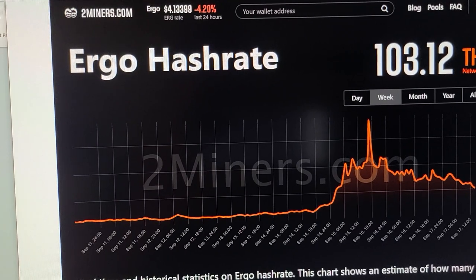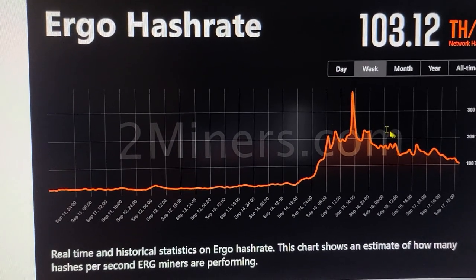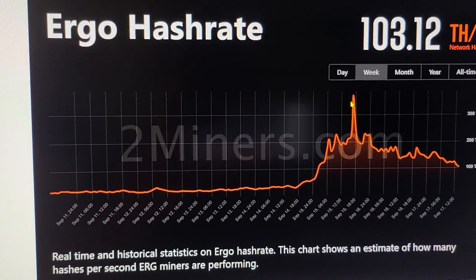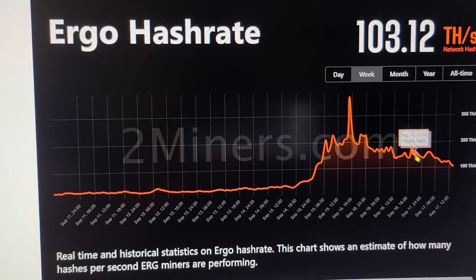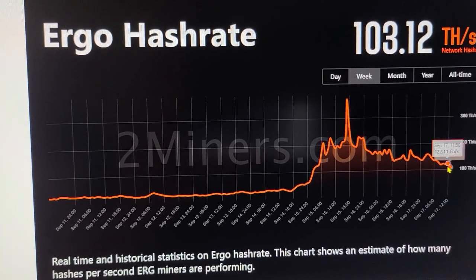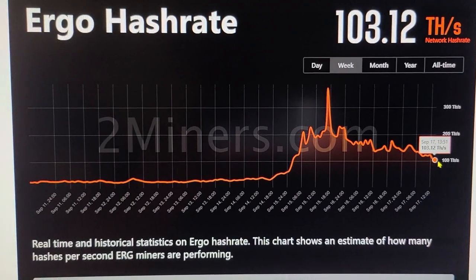I guess not even the ASICs are profitable on ETH Classic. Ergo is coming back down. Look at this — it spiked up, hit like $400 here, just about, and it's coming back down. So that's good for GPU miners with cheap electricity.